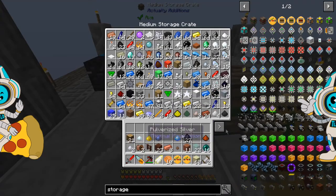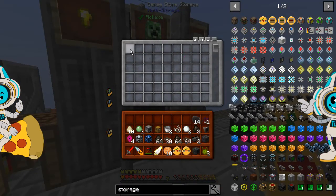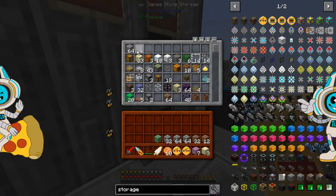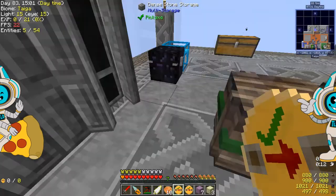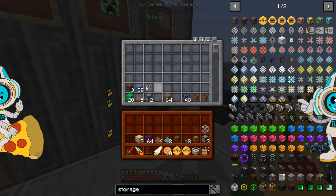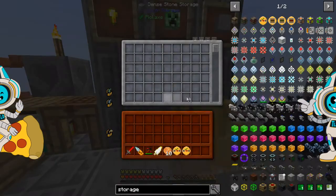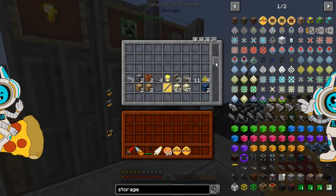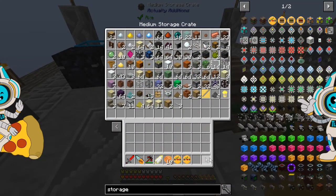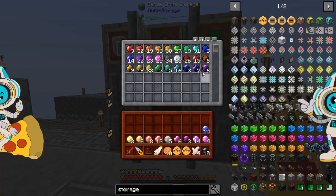These stone drawers have more space than a single storage chest — admittedly they take up more space, but they have more space in them as well. I'm going to have to do a whole day of sorting off screen just because of the sheer amount of stuff in some of these chests. I can't wait until I get access to something like a storage sorter. Having to manually sort everything is a pain in the backside. I also need to make tons and tons of void upgrades.